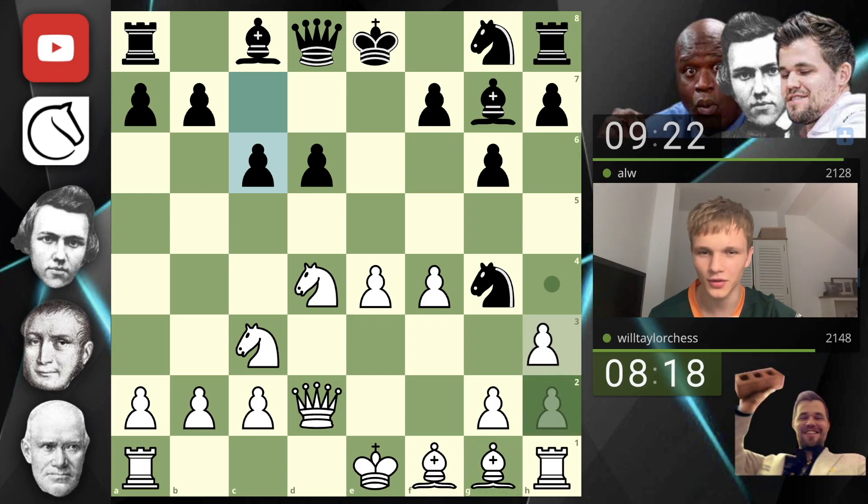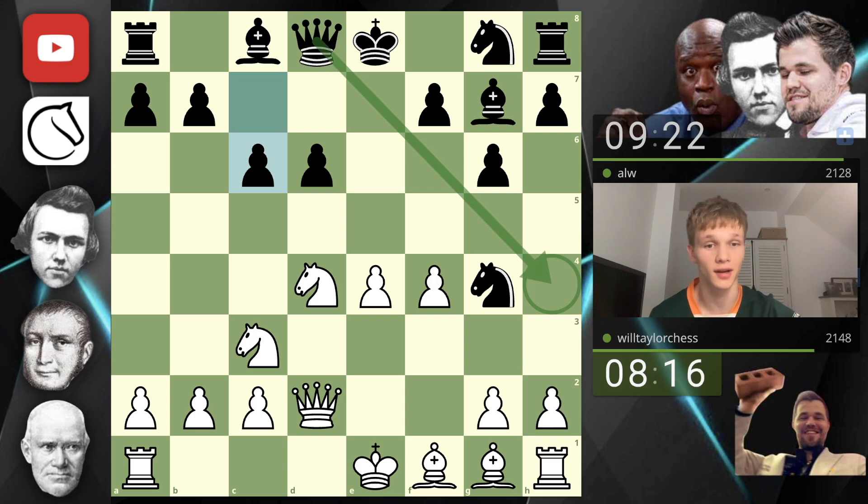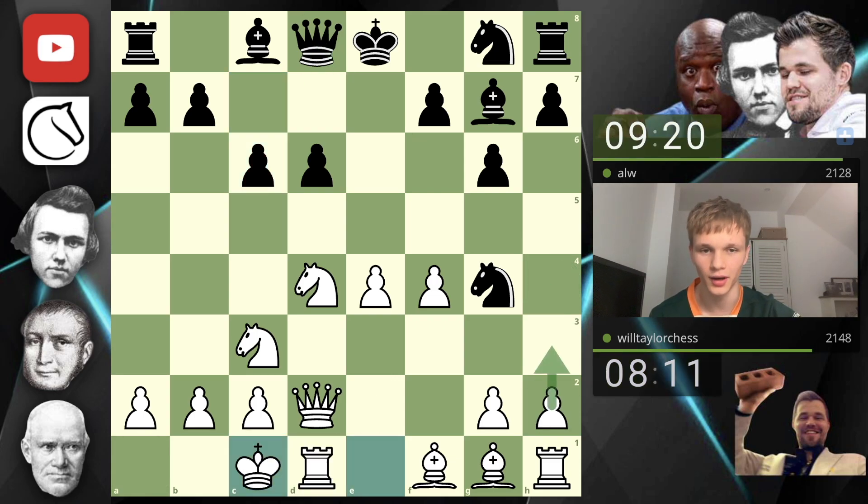I'm going to play h3 — no, I'm not, because queen h4 check. So instead I'm going to castle queenside first, then play h3. We don't want to be premature — we could have seen check, and I couldn't block with g3, and if I blocked with the bishop there would have been no point in going bishop g1, that would have just been a wasted move.